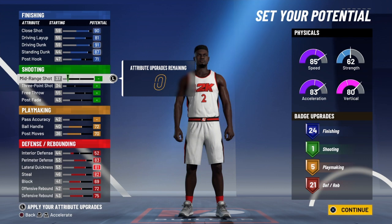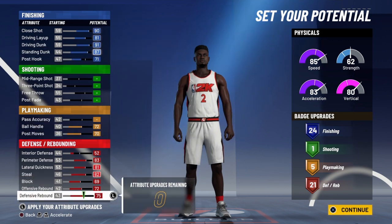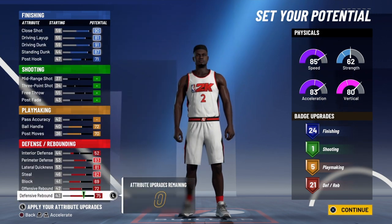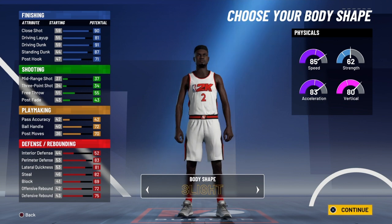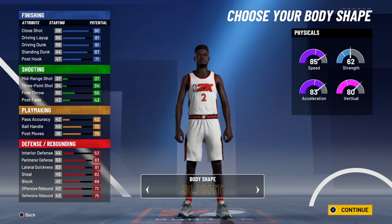Considering how you can't shoot on this game and the only way you can really score is inside, this build would be a demigod build — just scoring inside, being a dominant force in the paint. For the body type you could go with built or burly to look like Zion; we're just gonna go with built to look nice.